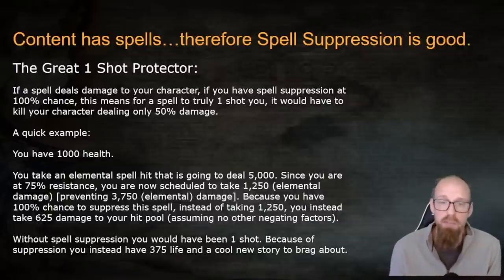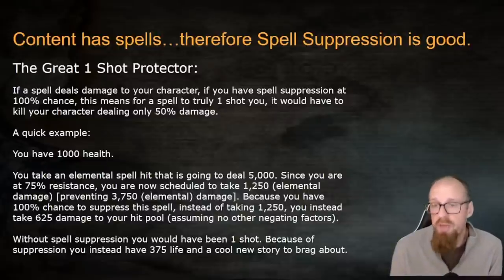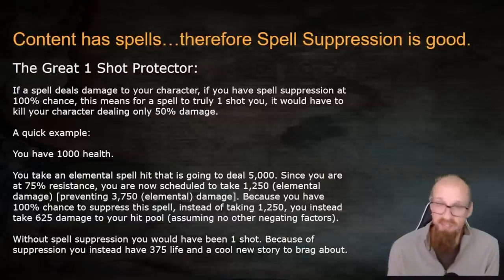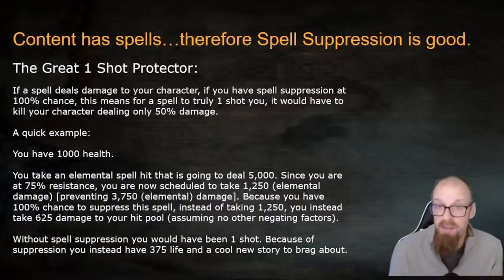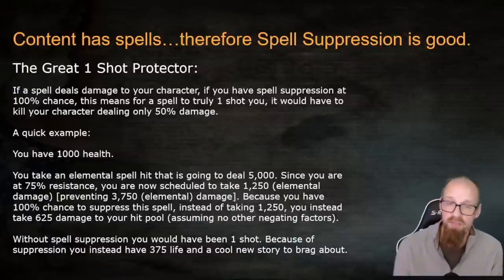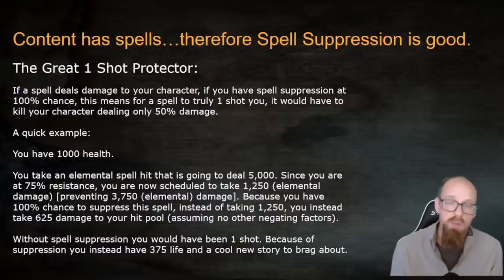Think of Spell Suppression as the great one-shot protector. For a spell to truly one-shot you at 100% suppression, it would have to kill your character while dealing only 50% of its scheduled damage. For example: you have 1,000 HP and are scheduled to take a 5,000 elemental hit. At 75% resistance, you'd take 1,250 damage — enough to kill you. But with 100% Spell Suppression, you cut that in half: only 625 damage hits your life pool, leaving you at 375 HP with a cool new story to tell.